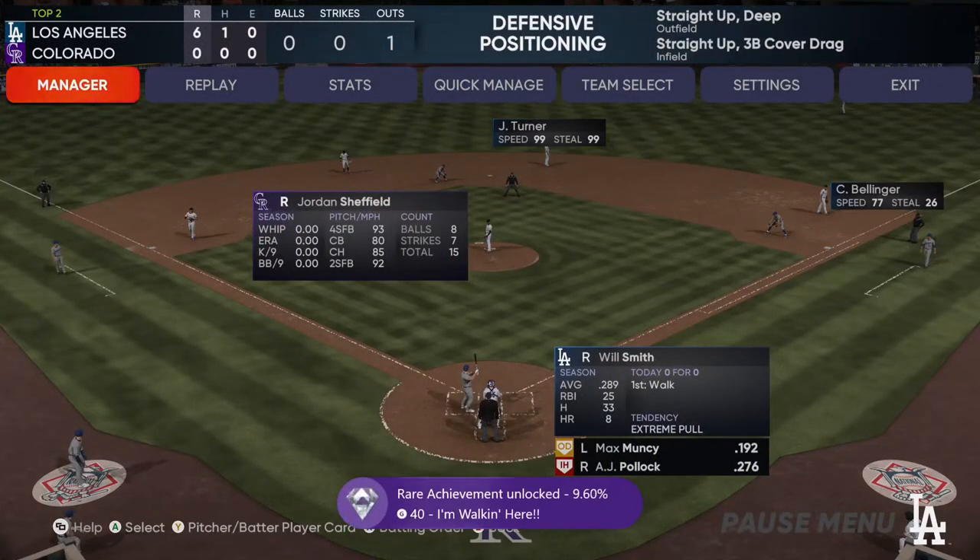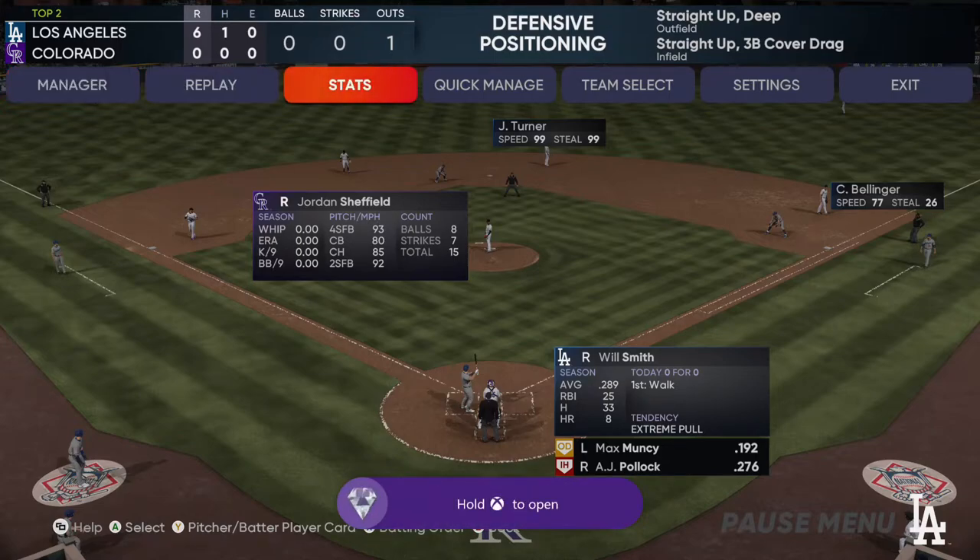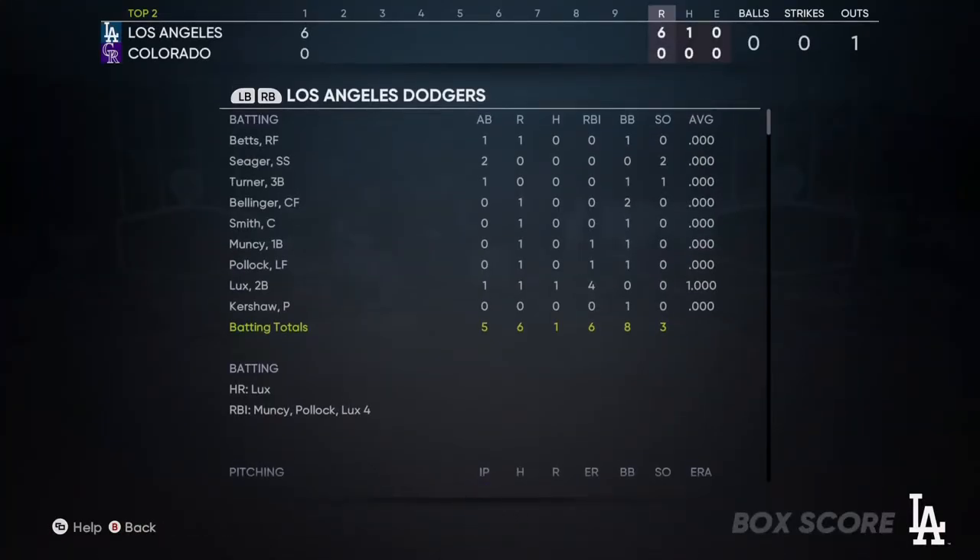Ladies and gentlemen, there is our achievement for getting eight or more team walks within a game. I will run you over to the box score just so you can see that in the BB column we have eight. And that is how you do it, ladies and gentlemen. I know it's a bit of a longer video, but follow the sliders and difficulties and attributes that I have set up for you. We already got eight walks with one out in the second inning, so this should be a piece of cake for you. If you have any questions or comments, feel free to let me know down below. I will see you guys in the next video.